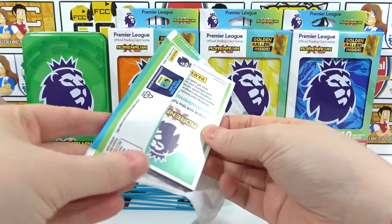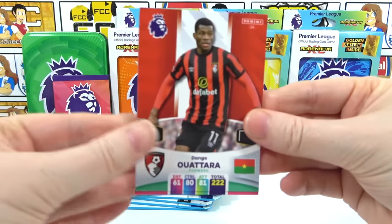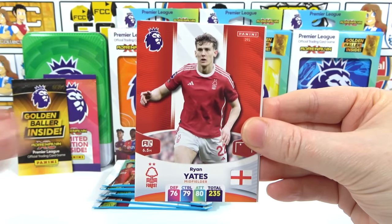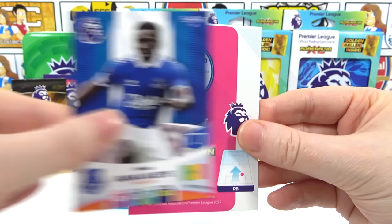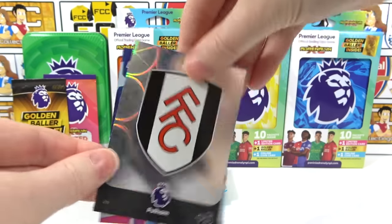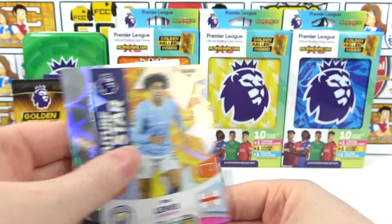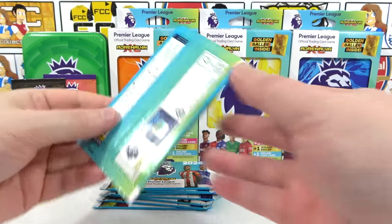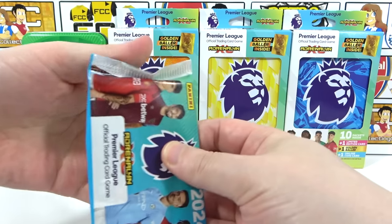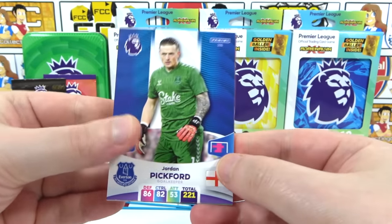Second pack: we have Outhwaite, Bersacca, Yates, Dresser, Garner, and Gay. The inserts are a Man City Full and Badge and a Rico Lewis Future Stars — that's a good one because they're quite rare, though we do always seem to get Rico Lewis. We didn't get any in the Kickoff multi-packs but we get them all the time.